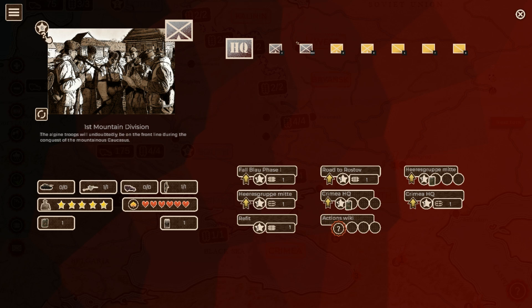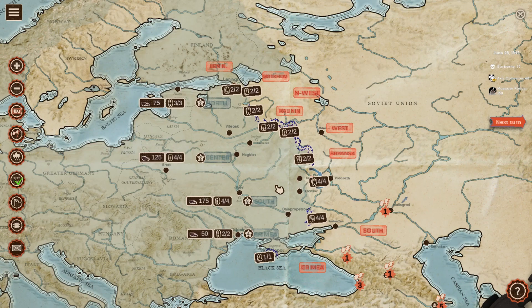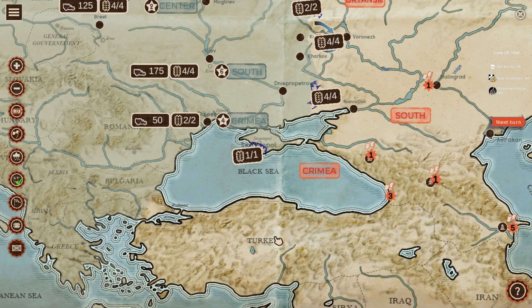Your point systems are still the same, as is your excursion, refit, fronts, and the Case Blau that you can take on. Basically the game's still the same. I'll just play a couple of moves - I think I'll play one turn so you can get an idea of the flow.